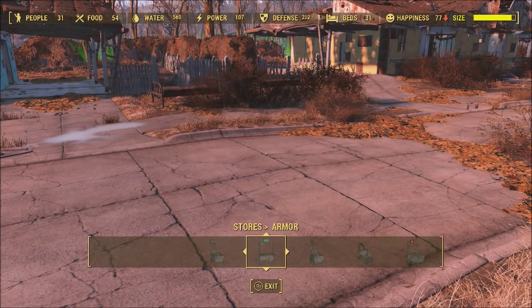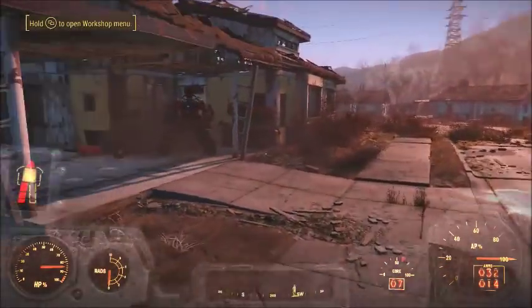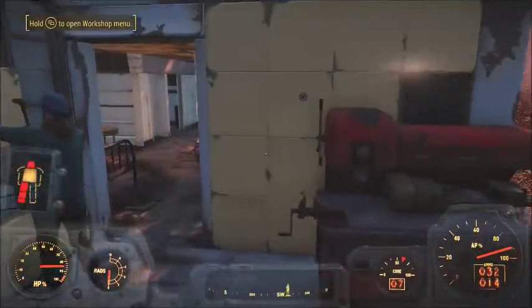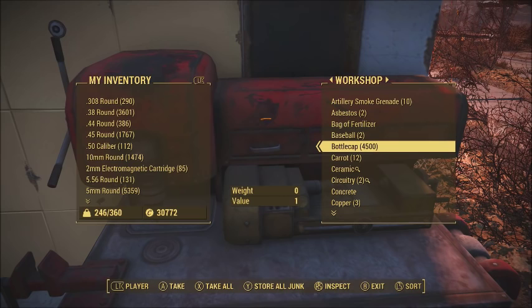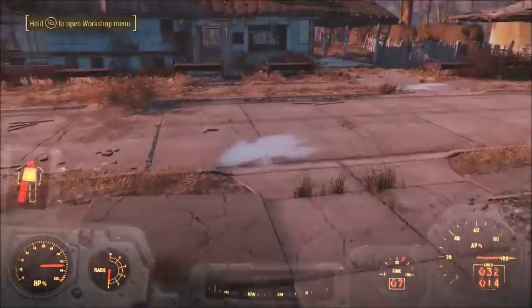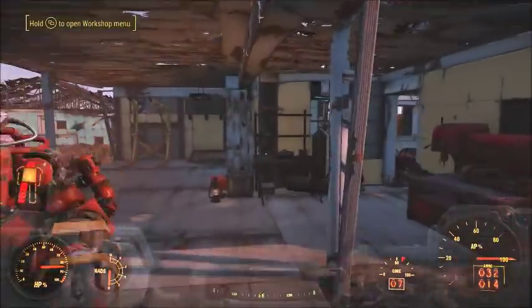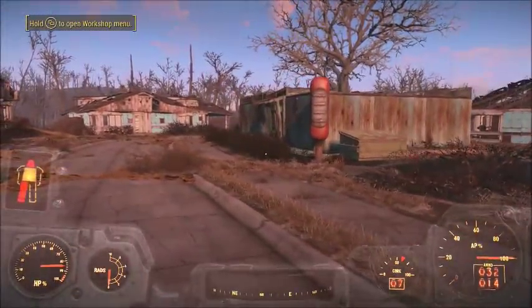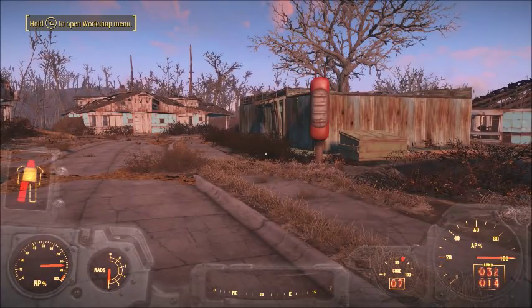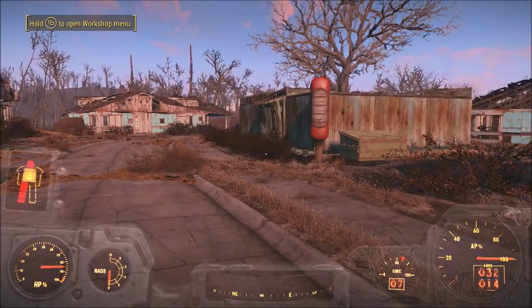I did it a few times for you guys — your bottle caps are going to go to your workshop. As you can see, you have some bottle caps here. I only did it a few times and got 1500 each time — half the price of the shop each time you do it. It's a great way to earn quick caps without having to collect purified water or go to the shop to sell it. This is a really good method, so after patch 1.7 try this out.